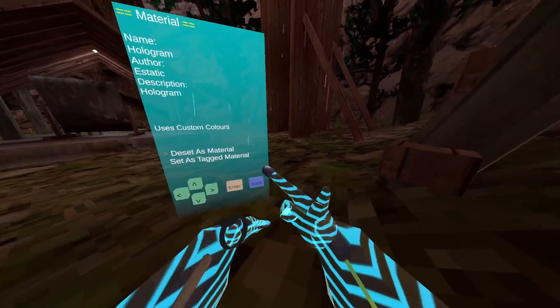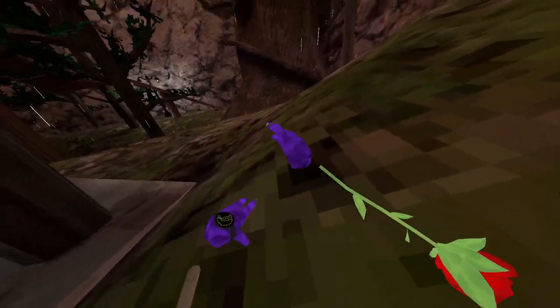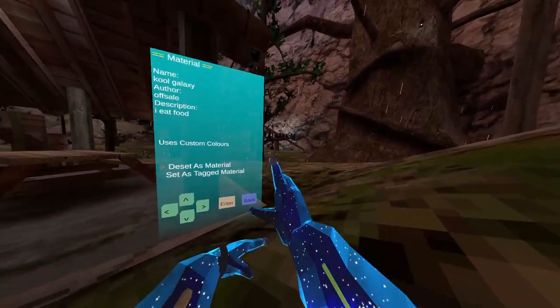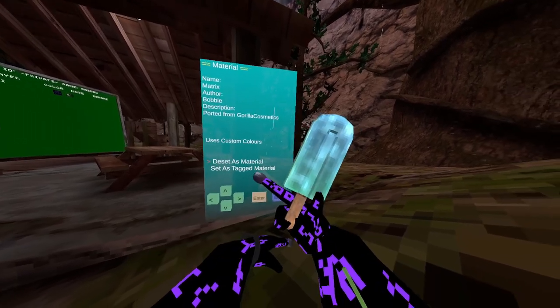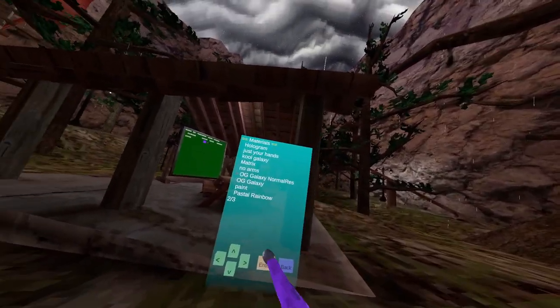Next up is hologram, which is really cool. Then just your hands — actually pretty funny because you can have your hands as a material. Cool galaxy — you'll get a really cool galaxy. Then matrix, which is pretty classic. Next one is the most iconic OG galaxy, which is really nostalgic and was used by Snail.